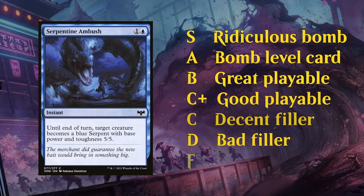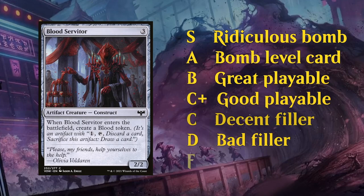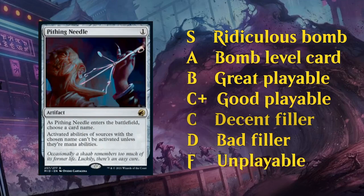Then finally we get to the D tier. These are the bad filler cards that get cut from your deck more often than not. It doesn't mean you'll never play these, but if you can avoid them it's probably for the best. Cards like Serpentine Ambush and Blood Servidor — just pretty inefficient. And then last but not least the F tier. Going back to Midnight Hunt, Pithing Needle is a great example — more meant as a sideboard card for Constructed and should basically never make the main deck of your limited decks.